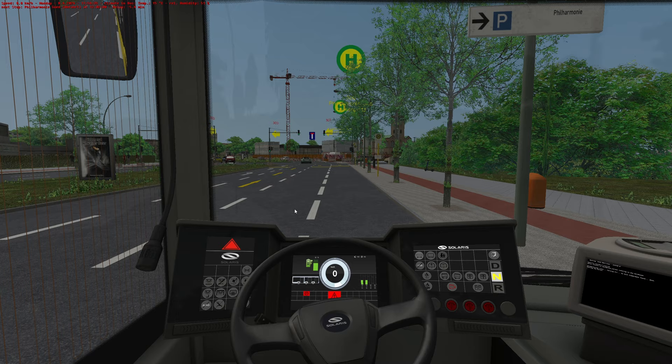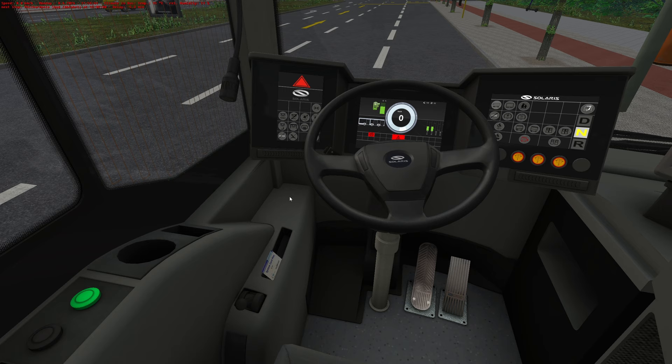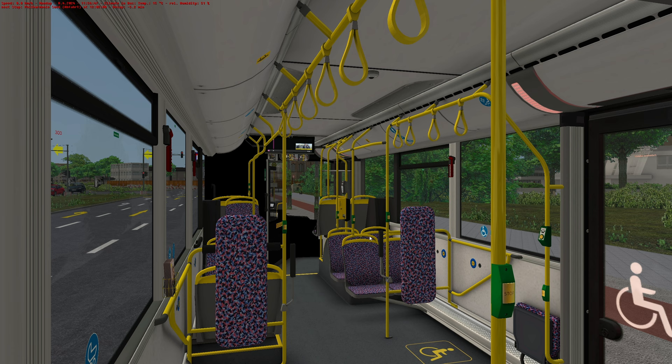I don't know why the inside of my bus is flashing - it seems everything's flashing. We'll just press E and sort that out. Are we up and running now? Why is everything flashing? Why are all the doors flashing? I don't know - if I press that, do the doors open? No they don't. Who knows. Right, well let's get going.